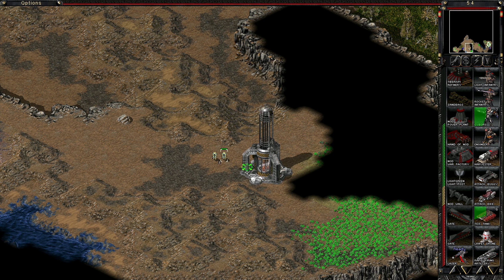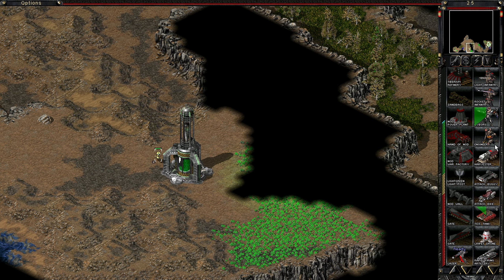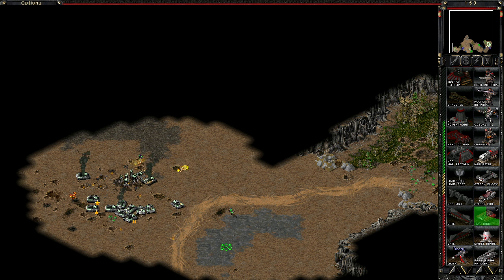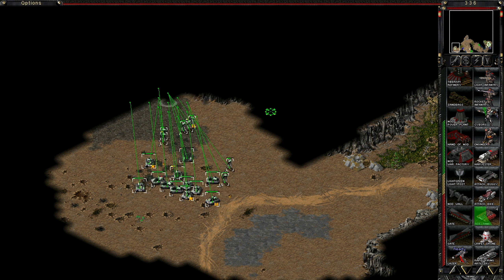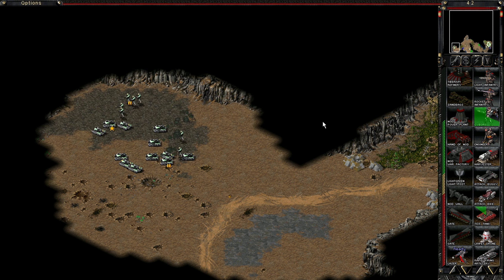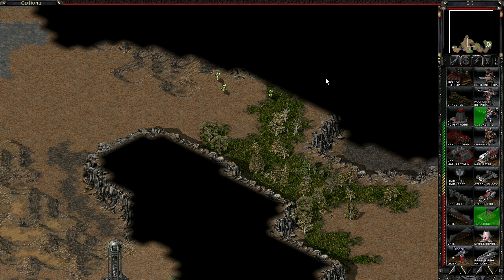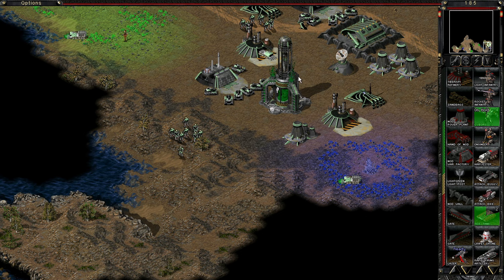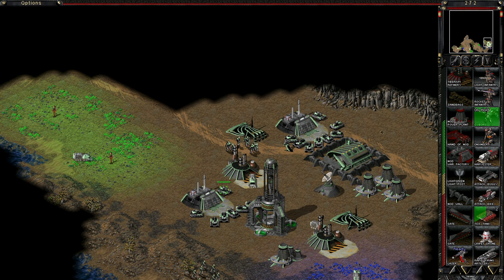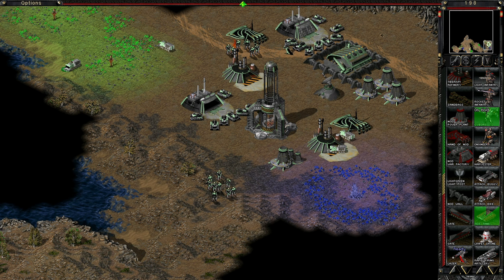With that said and done — is there another one here? Looks like there isn't, but that's fine. So return to base. Actually, there are guys coming from there, so what we could do is try to defend ourselves here. That might be useful. Primary building set.